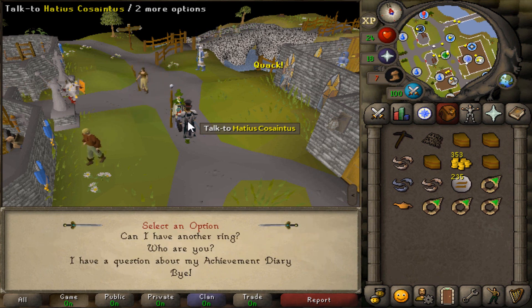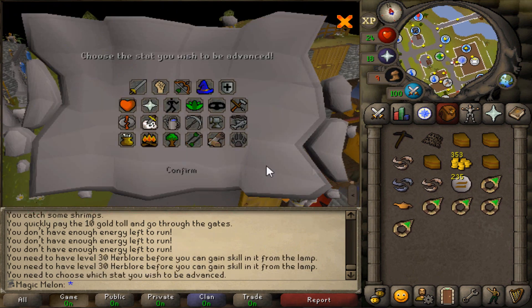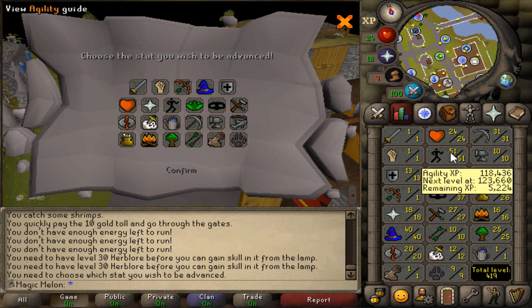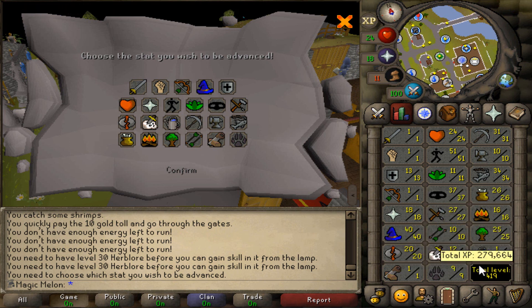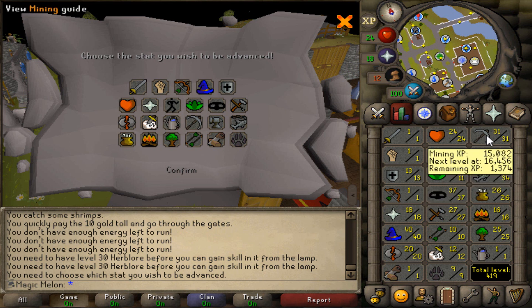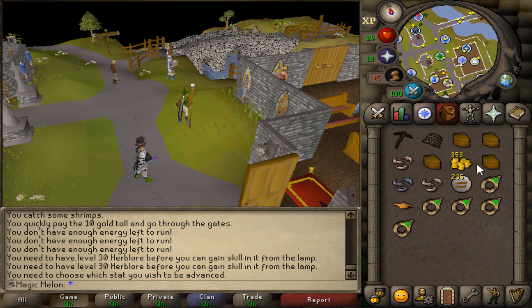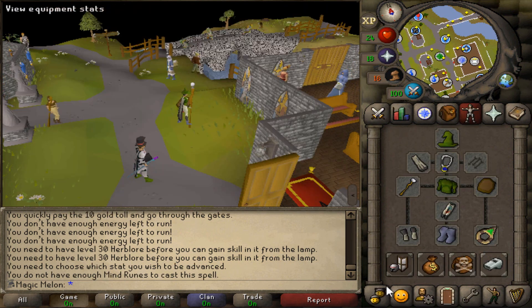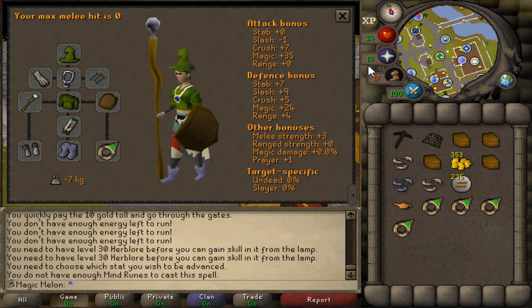Sadly we cannot use the lamp on anything useful because you need to have level 30 in the skill. I'm not using it on agility. Should I put it on magic again? That's a waste. Mining - it's so stupid. I think I should get level 30 crafting and then use it on that, but I'm not sure how I'm going to do that. At least we have a ring now which we didn't have previously - it gives a prayer bonus.